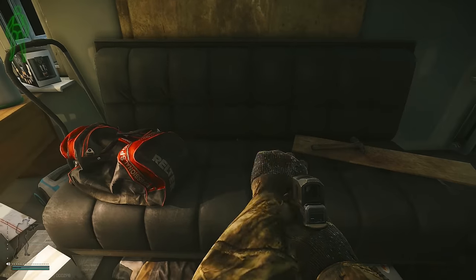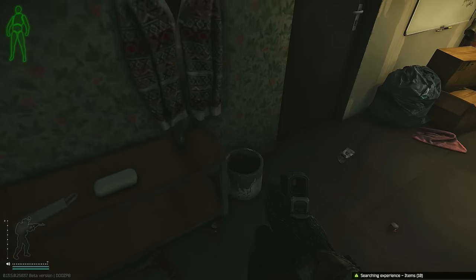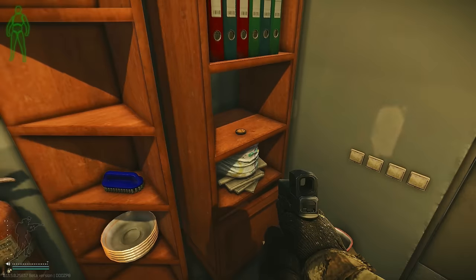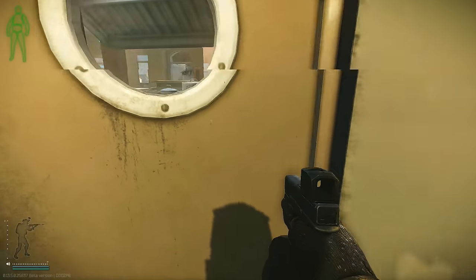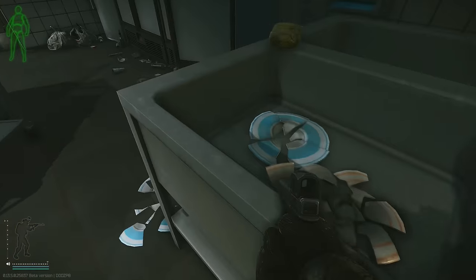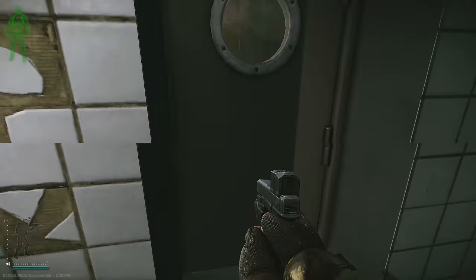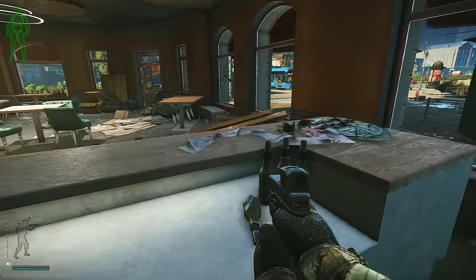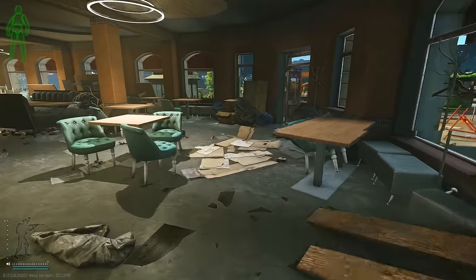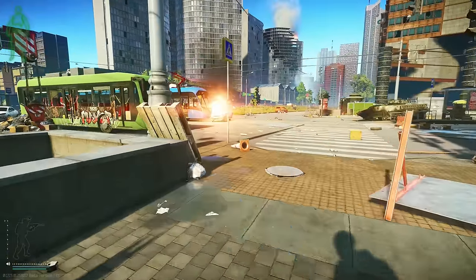We've got a fuse, nothing on this table, vaseline which I don't need. Nothing, nothing — I'll take the cleaver. I think it's going to be time for us to get out of this match. We got a good amount of items — we got all the items we need to upgrade the med station, so we'll get that done.